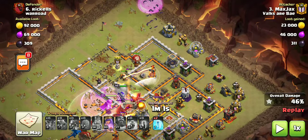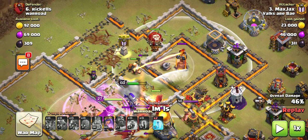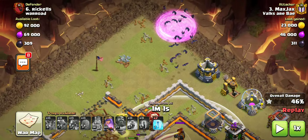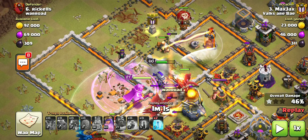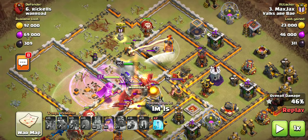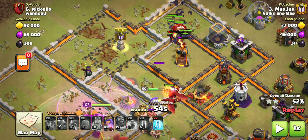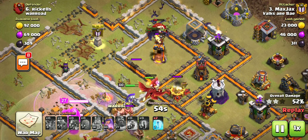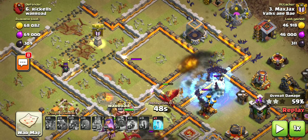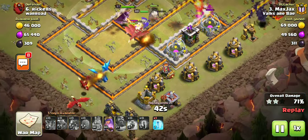I need three wizard towers destroyed before I send out the bats because I only have two freezes. This particular base has a tornado trap — kind of dangerous, but it is what it is. That last wizard tower is down, so at this point I can start to send the bats. I chose to send the bats right at that inferno tower, knowing the pathing would come this direction. I was already sending them before I noticed the tornado trap, so it's going to have to work. Fortunately, that tornado trap was just about finished when the bats got there, so I didn't lose all of them. The freeze was able to freeze quite a few buildings — you want to get good value and freeze multiple buildings if you can.